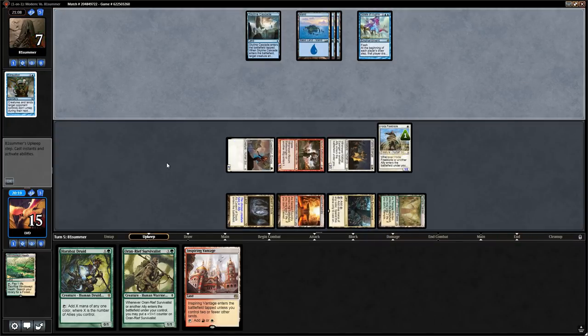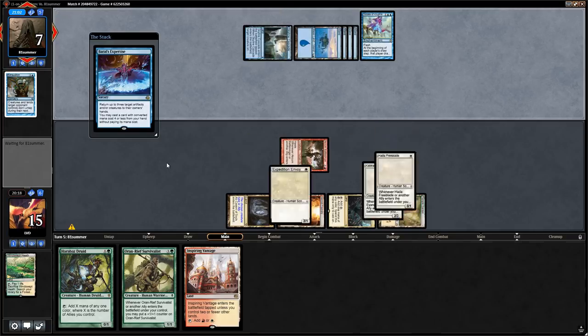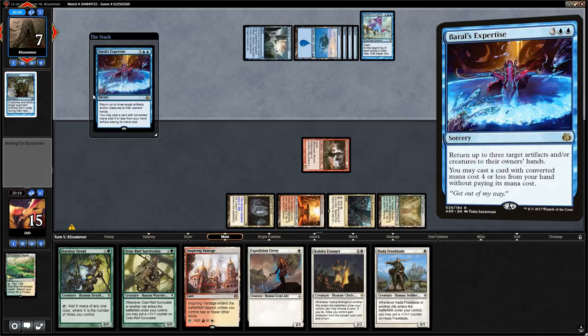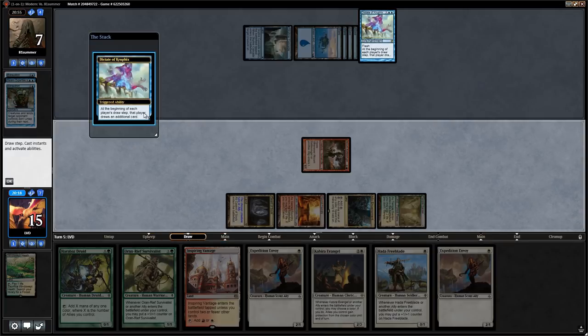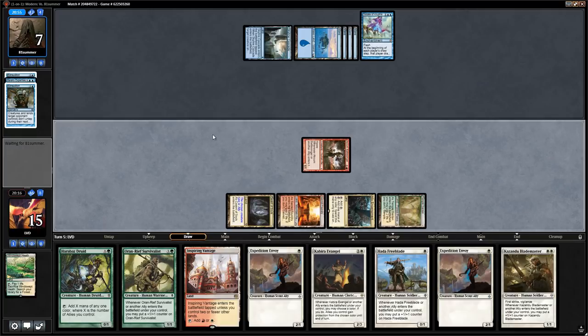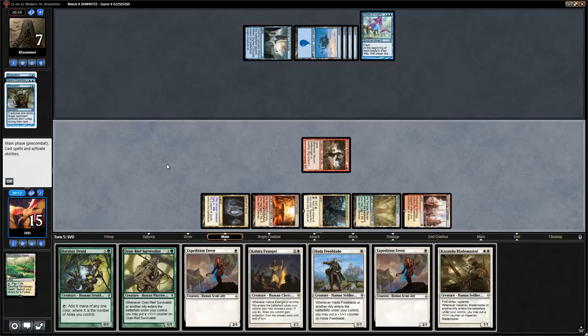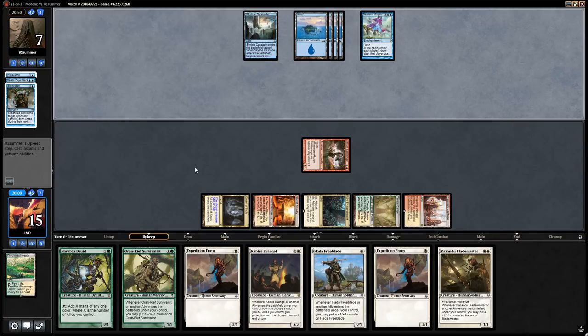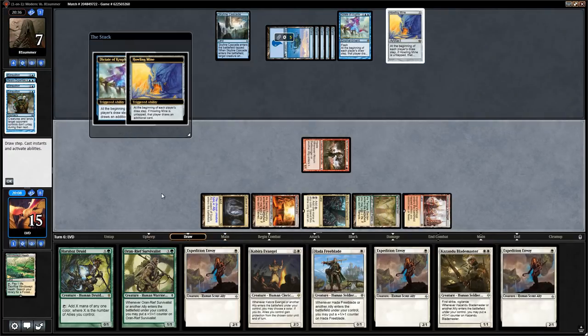Next turn our opponent can start time walking essentially. Then comes Baral's Expertise followed by another free Exhaustion — a pretty backbreaking sequence. Not much we can do besides play a tapland and say go, hoping they're out of Exhaustions and Time Walks. But opponent has Howling Mine and another Exhaustion — the third one.